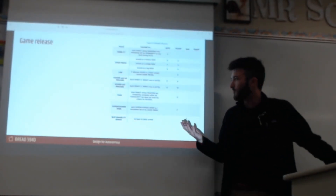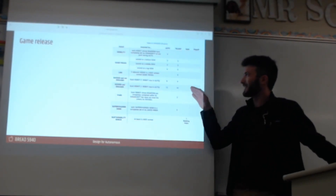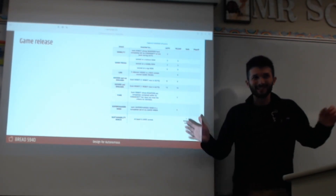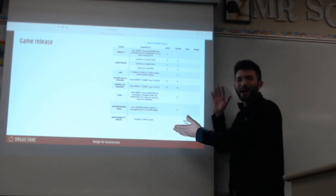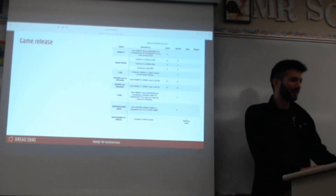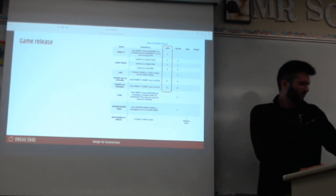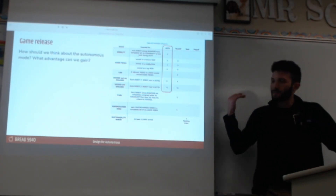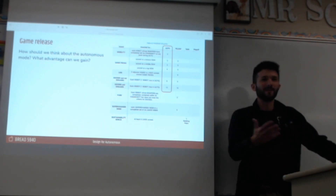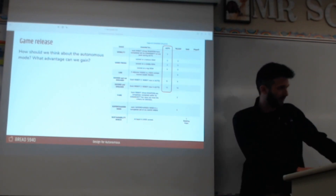The first thing I do when a new game comes out is I scroll down to the game section and look for the scoring table. This table basically explains what you could possibly do during the game to get points, and they nicely separate it out for us into autonomous and teleop. So we're going to focus on the auto section here and think about how we should use the autonomous mode and what advantage we can possibly gain.